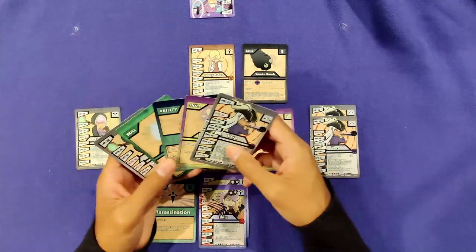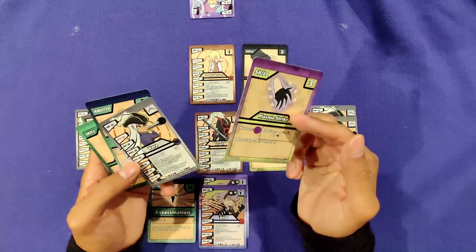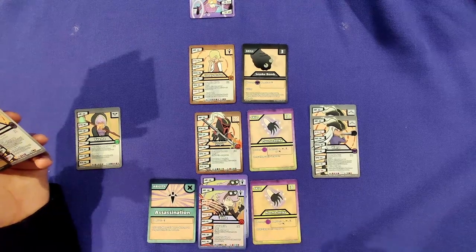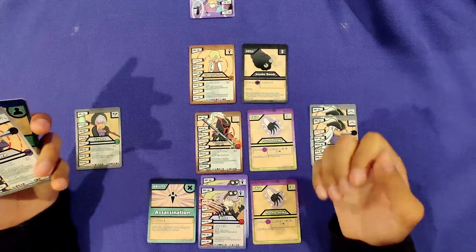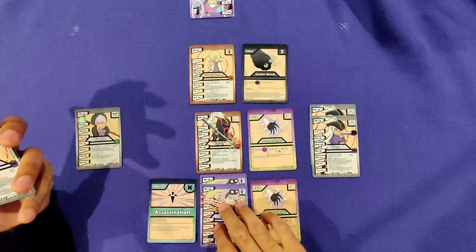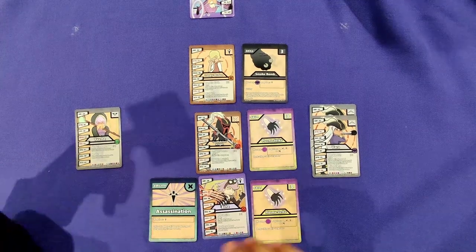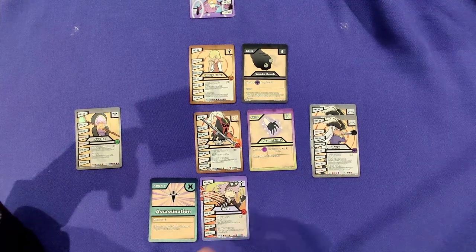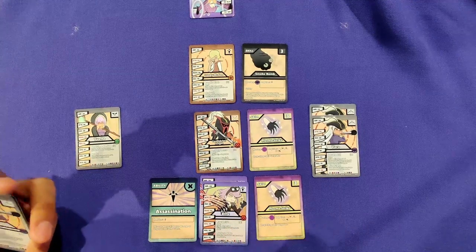I have no upgrades for Blitz here, but I can attach a skill, so I skip the upgrade and go straight to attaching. Now he has two things attached. How do you know your attachment limit? That's based on your upgrade rank. Because Blitz is rank two right now, I can attach two things. If he were only rank one, I could not attach the skill because there would only be one slot available. But at upgrade rank two, I can attach another skill here.